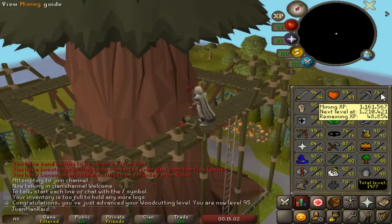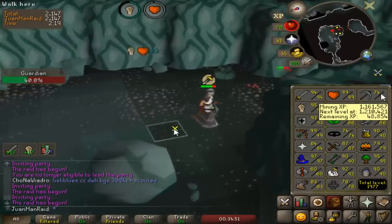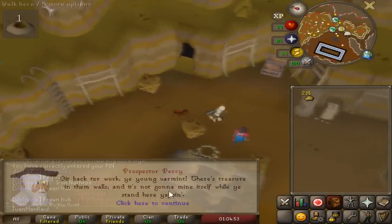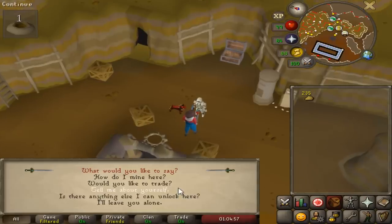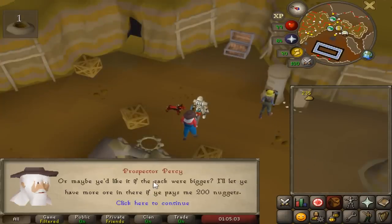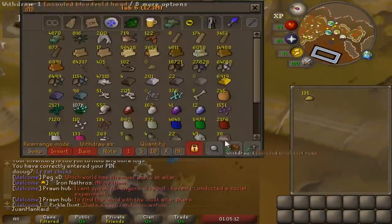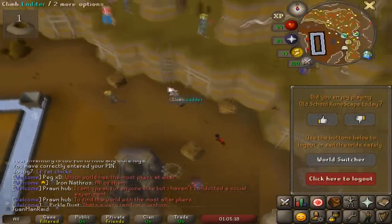Mining is a pretty good skill to train for raids because higher mining means I can destroy the Guardian room faster. I thought I already bought upstairs. Initially when I did Motherload Mine, I said I'm never going back — but of course we always go back to mining. I'm going to go ahead and unlock upstairs first, and then think about going for the upgraded sack — bigger sack is probably the next goal from this mining.